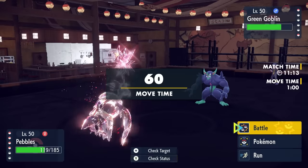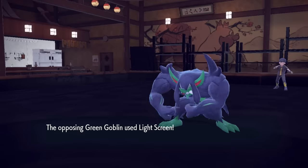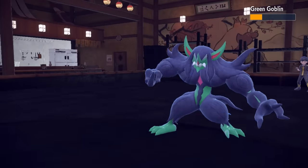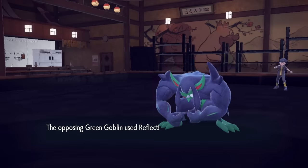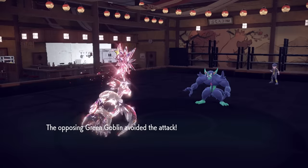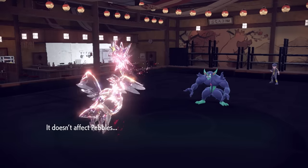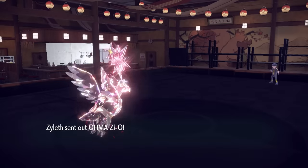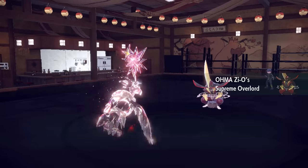They decide to go right back into Grimmsnarl. It's going to be able to take an attack, but the good news is I should be able to live anything it throws at me — that's the benefit of Mandibuzz being semi-naturally bulky. They just go for Light Screen, which dampens what we can do, and it does live the Air Slash. One of the fun things about being a Dark type is that Grimmsnarl cannot use Prankster moves against me, so Parting Shot and Taunt do not affect me. I miss an Air Slash, they go for the Taunt, which fails, and then one more Air Slash takes care of Grimmsnarl.